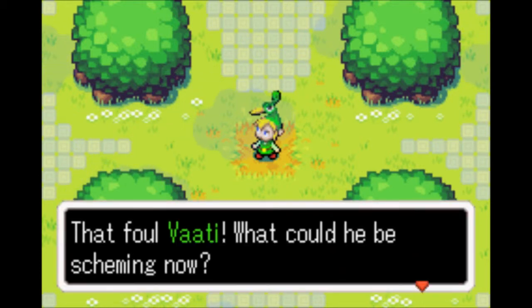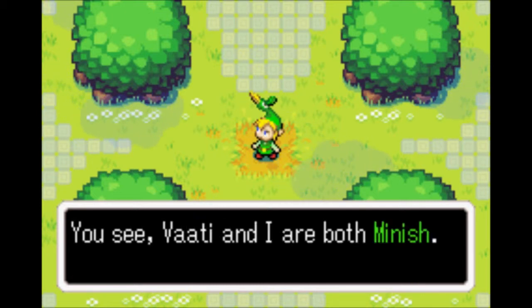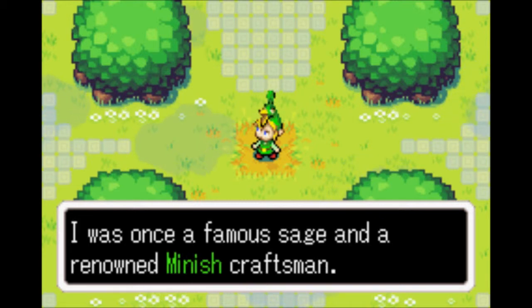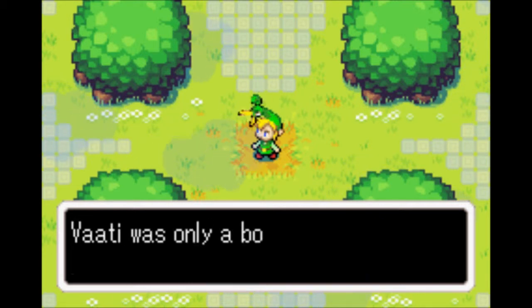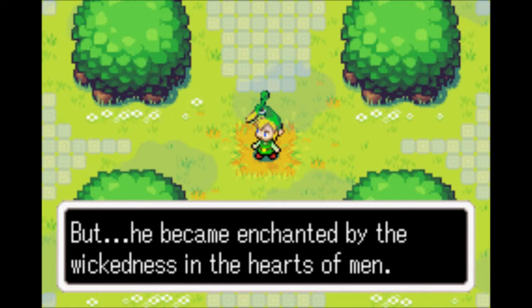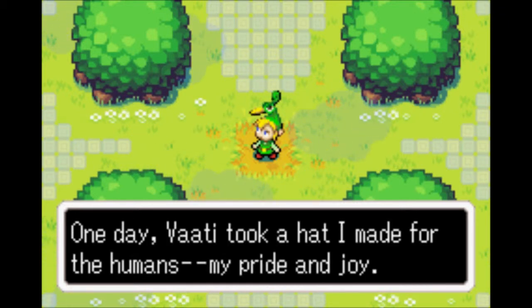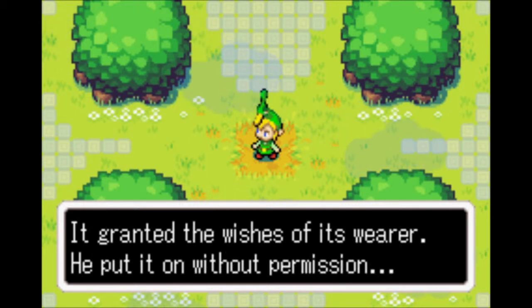That foul Vaati — what could you be scheming now? I feel I owe you an explanation of what has happened. You see, Vaati and I are both Minish. I was once a famous sage and a renowned Minish craftsman. Vaati was only a boy when I took him on as my apprentice, but he became enchanted by the wickedness of the hearts of man.